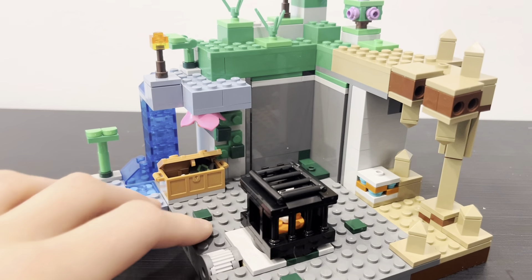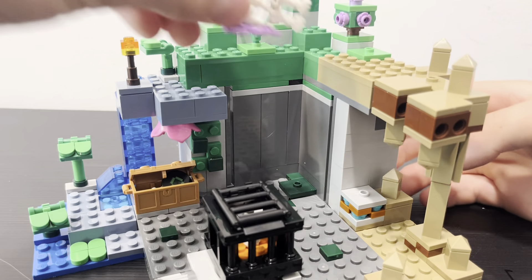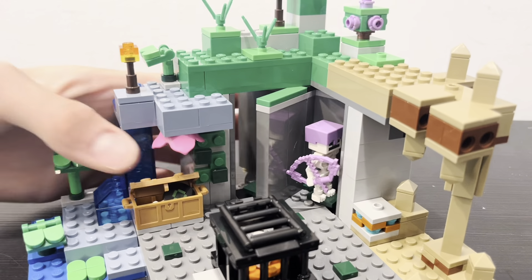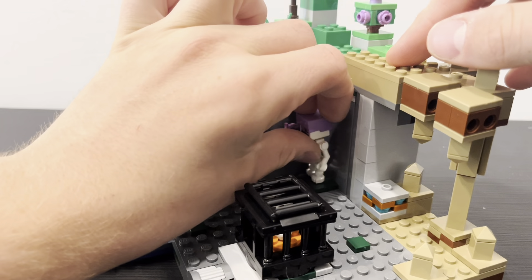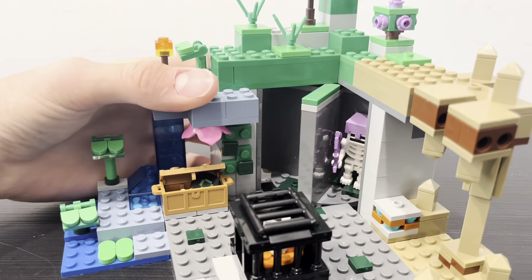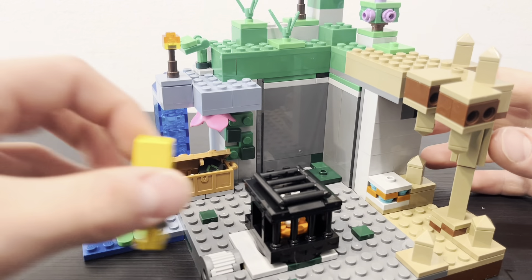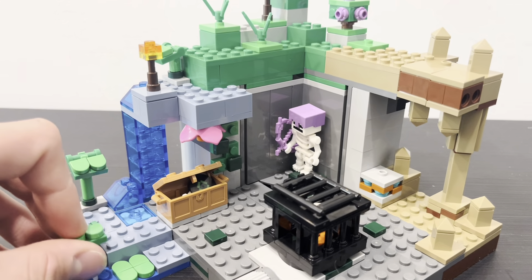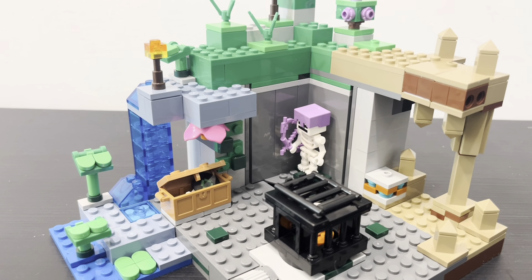There is one final play feature in the set where if you turn this back, you can have the skeleton hidden on the other side of the wall, and then when you want the skeleton to spawn as the player walks by, you just turn it and the skeleton spawns — it's a pretty cool play feature. It was kind of included in the last dungeon set, except that one had the floor flip up, but it is a pretty cool play feature for this set.